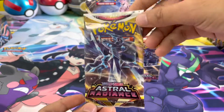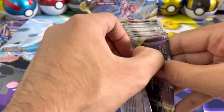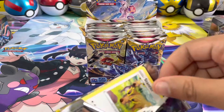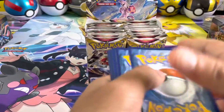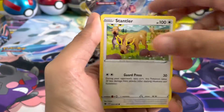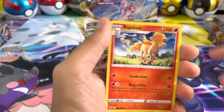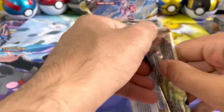I do like these booster packs - can we just take a second to appreciate the booster box? I like how they're white at the top, pretty cool, makes the whole booster box look really cool. There's the code card for you. In terms of chase cards, I'm going to say the alt art Machamp, which just looks awesome.